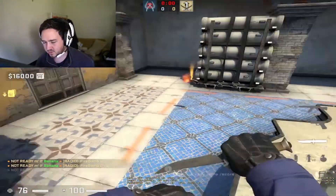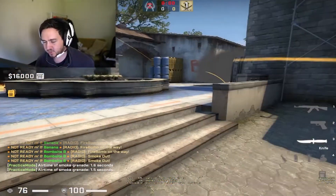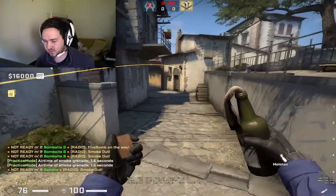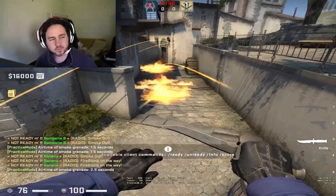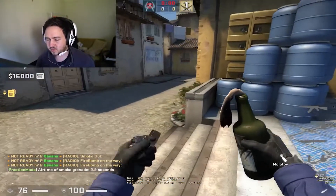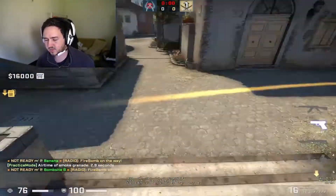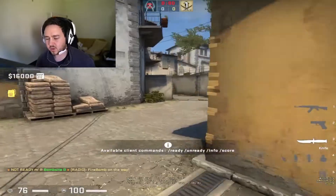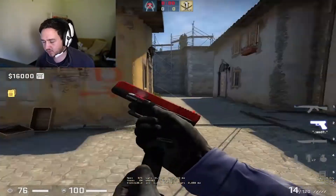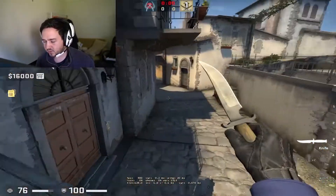So if you come to B with two mollies and two smokes, and at least one flash — probably two — this is a pretty good execute to do. Usually I would do this if early on the CTs have used a ton of util at banana, so they're not gonna have much util left to block you. Because this whole execute can be blocked by one molly if you don't have the spare smoke.